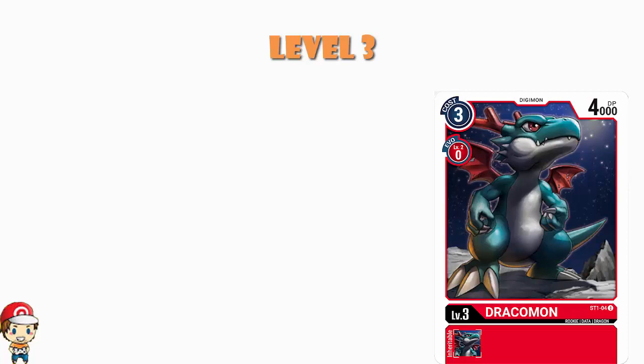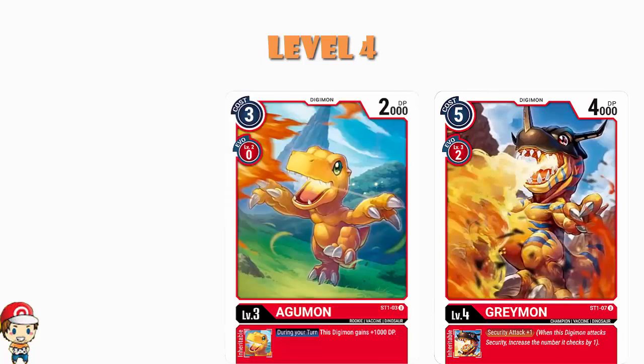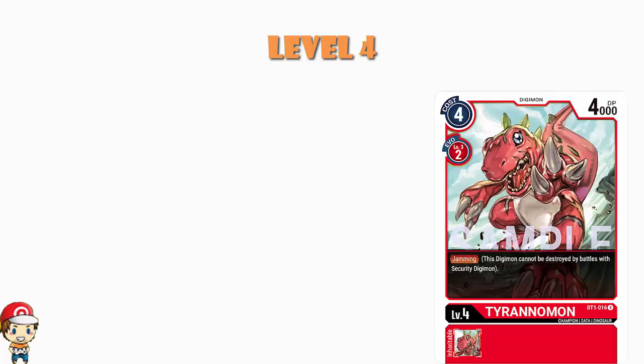Moving into level 4s, we have a few options. One is the Greymon from the starter set — it's got an inheritable skill that gives you security attack plus one. So in theory you've got Agamon giving you an extra 1000 power and Greymon giving you security attack plus one. We're not trying to swarm cheaper Digimon, but we are building up extra power and extra security attacks. We also have a couple copies of Tyrannomon, which is here because it's a Jammer — if you attack the stack and a security Digimon comes out, it will not KO Tyrannomon regardless of how much power it has.